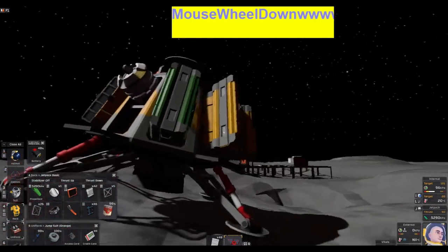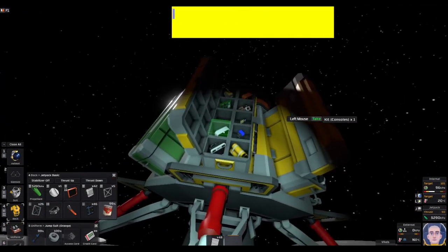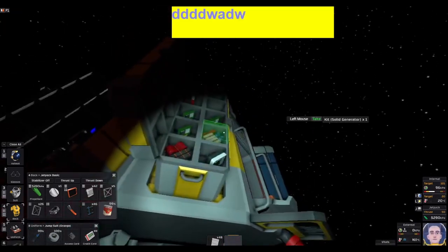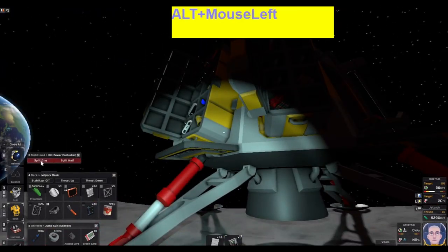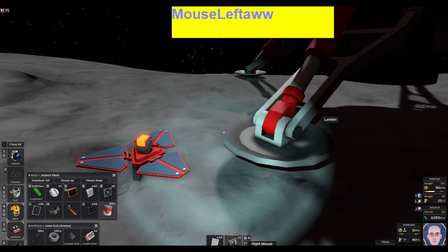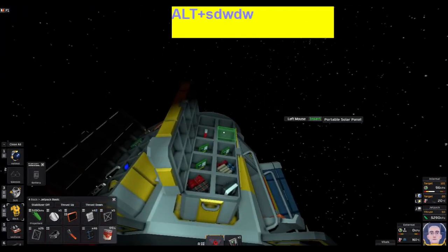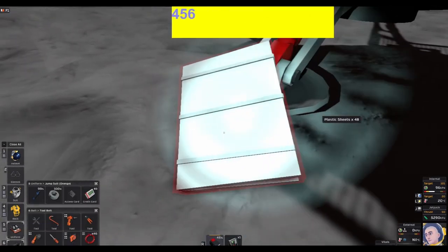That first one seems to be bugged out, so we're not going to bother with it. Let's come around here. We don't want the battery charger right now — what we want is the power controller. We only want one, so I'll split one. I ended up dropping it and I have no space in my inventory — let's drop those and take this battery back out. Lesson learned: don't bother with the small solar panel.